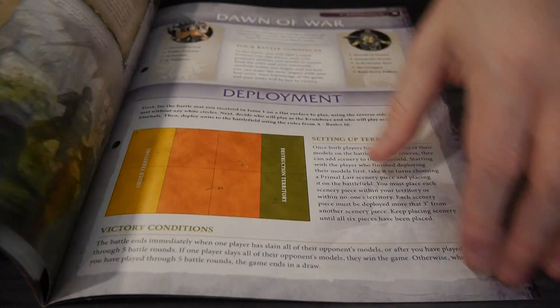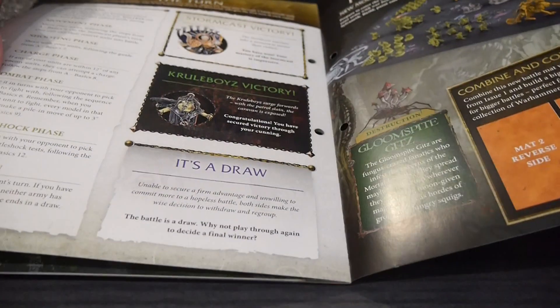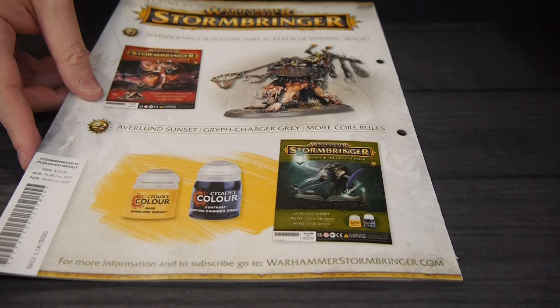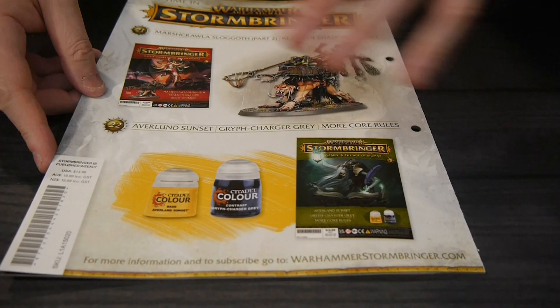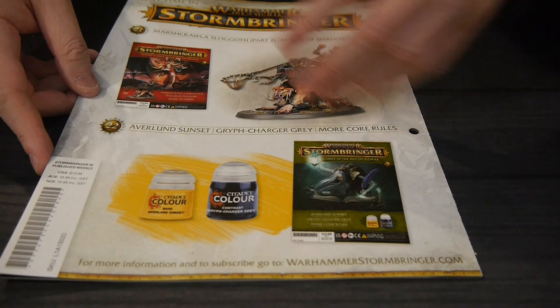And now we go into the rules, and a nice scenario to play out. Pretty much the magazine is exactly what I'd expect, with the next one being how to paint the actual figure as opposed to put it together.